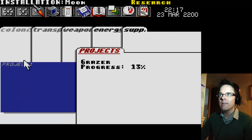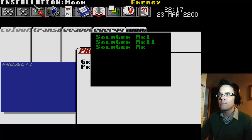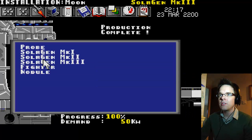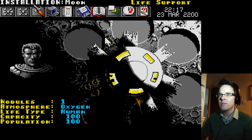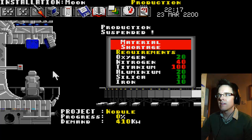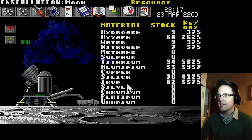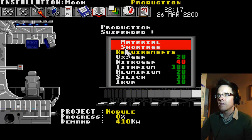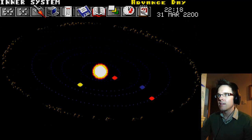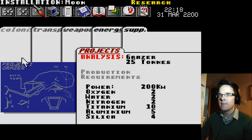We're researching a Grazer. What does a nodule do? There are big holes here, so that might be something to do with it. Let's try building one — we need a lot of titanium. Nitrogen, we haven't got much of; we only get eight and we need 40. That's going to take a bit longer. Grazer research complete — look at this bad boy, some kind of crane arm. Nice!